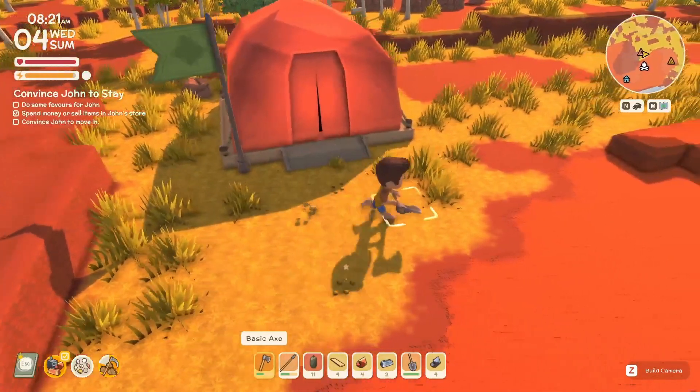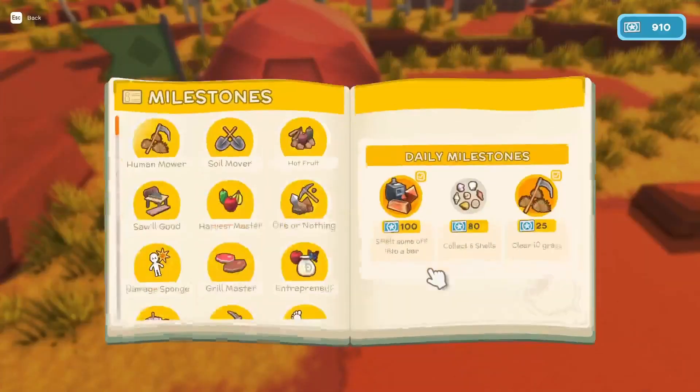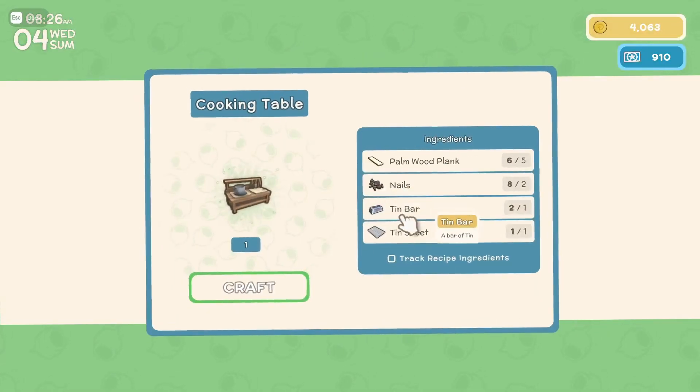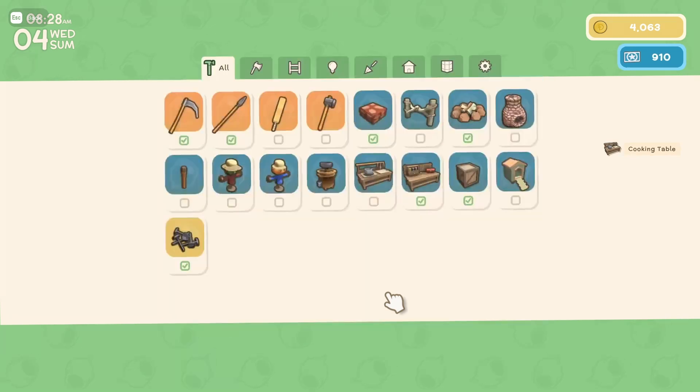I guess I have to clear grass. I kind of liked having grass in front of this house, but it is what it is. All right, let's make this cooking table. Craft — why is this alligator having a seizure?